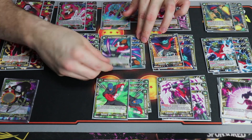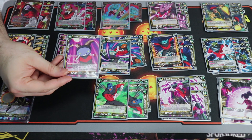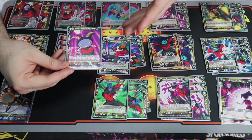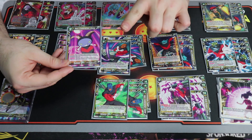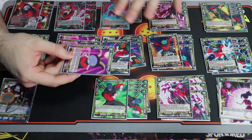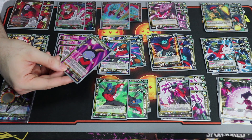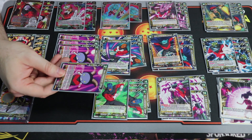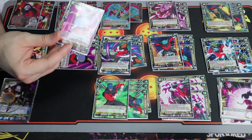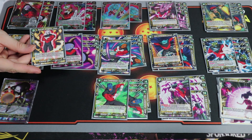This five-drop is a blocker but unique - his permanent says if you control a Universe 11 card other than him, he survives being KO'd in one battle (not from effects). So you can remove him with effects, but in battle if used as a blocker he stays alive and must be attacked again to kill. If your opponent doesn't waste an attack to kill it, next turn it stands up, blocks, and attacks again.